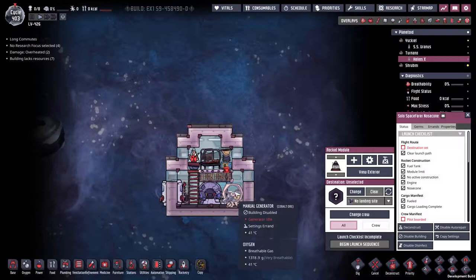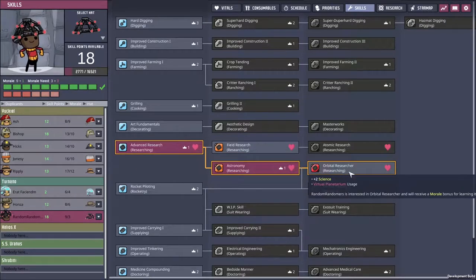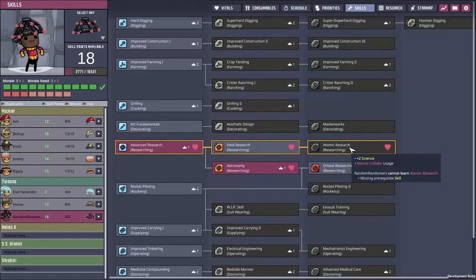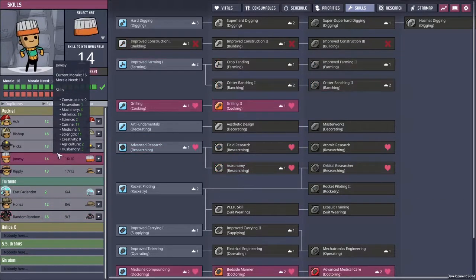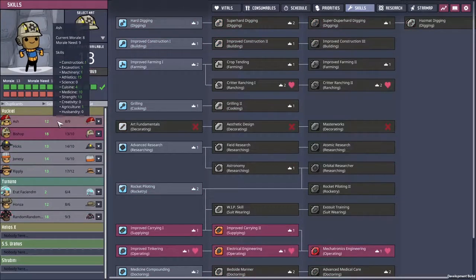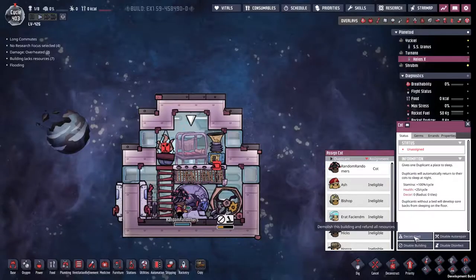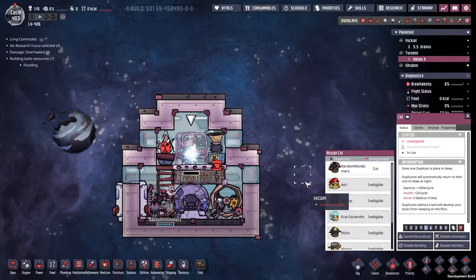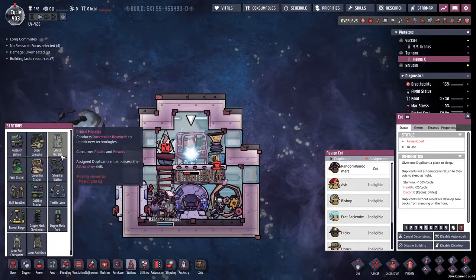This is mainly because the only person with the skills to do all the research we want is our boy Random. We need to go up and give him orbital research and maybe bring him down here. At some point we'll have the morale to deal with that. I don't think anybody on the other rock actually has any researching skills. So I think what I'm going to do is take the bed out and replace it with the orbital micro lab station. I need plastic — I need a lot of plastic. And it turns out I don't have it.